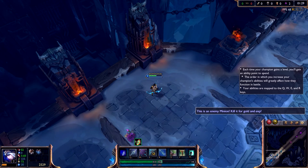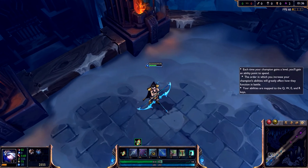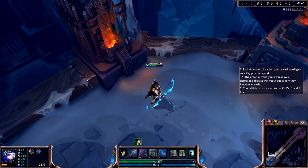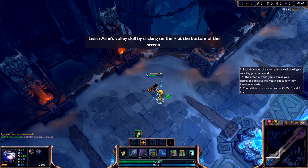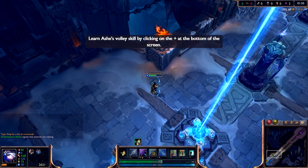Your champion has leveled up. Each time your champion destroys an enemy unit or structure, you will gain experience. Additional levels allow your champion to improve their abilities. Spend your first ability point on Volley by clicking on the level up indicator. Well done.